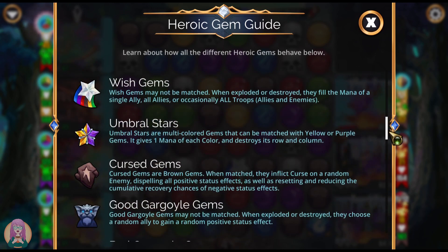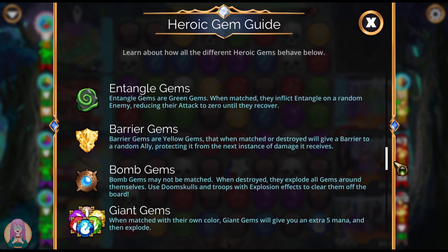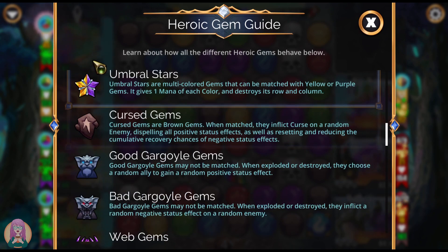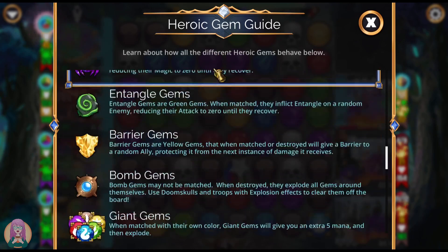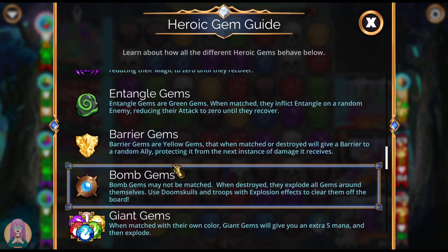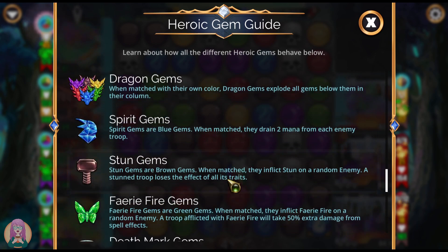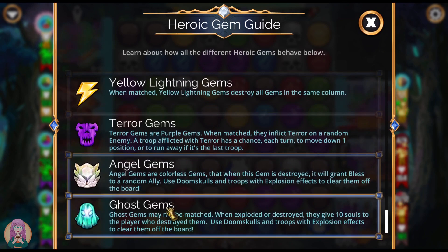I am so stoked to see this, because look how many heroic gems we have now. We have new ones that just came into the game that I've never seen before. I've never seen a barrier gem, I have seen the entangled gems, but the stun gems and just some of these are brand new, like the ghost gem.